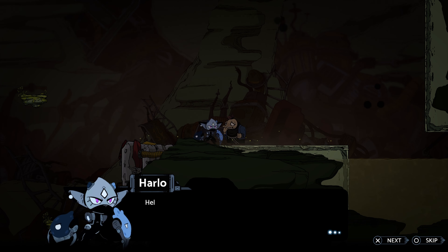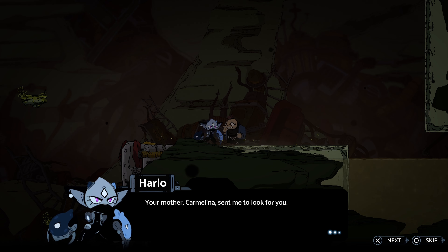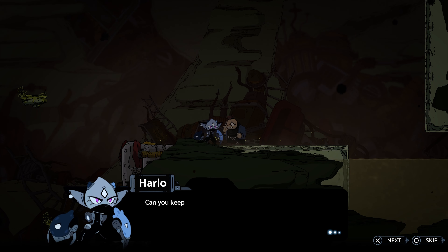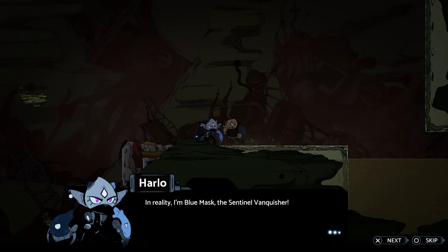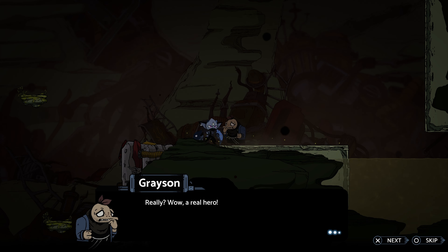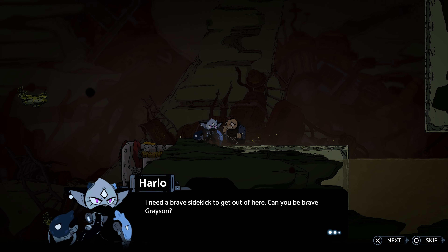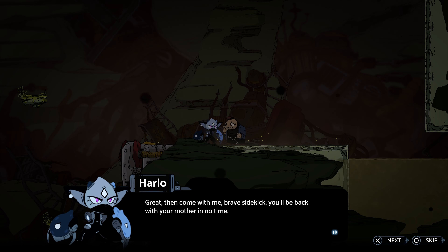Oh, Grayson! Hey, are you Grayson? Yes! How do you know my name? Your mother Carmelia sent me to look for you. Mama sent you? Are you a hero? I'm Harlow, but I do have a secret. Can you keep a secret, Grayson? In reality, I'm Blue Mask, the Sentinel Vanquisher. Really? A real hero? But your mask isn't blue! That doesn't matter — what matters is that I vanquished Sentinels. I need a brave sidekick to get out of here. Can you be brave, Grayson? Yes! I wanna be a hero too! I can be brave! Great! Then come with me, brave sidekick. You'll be back with your mother in no time.